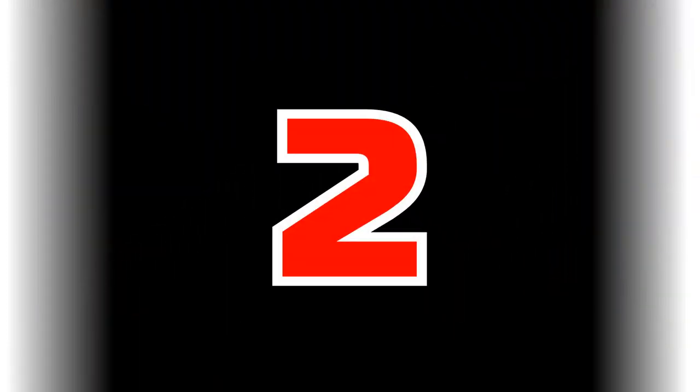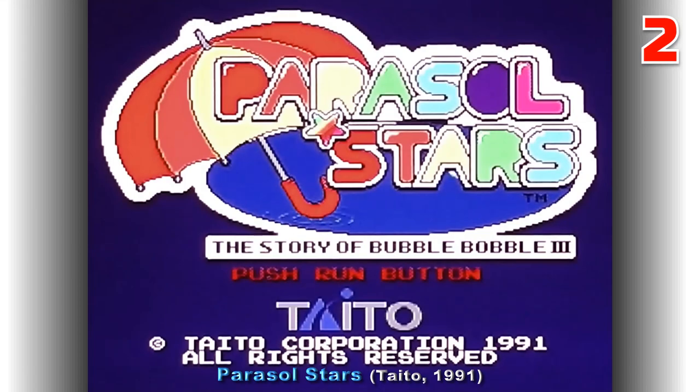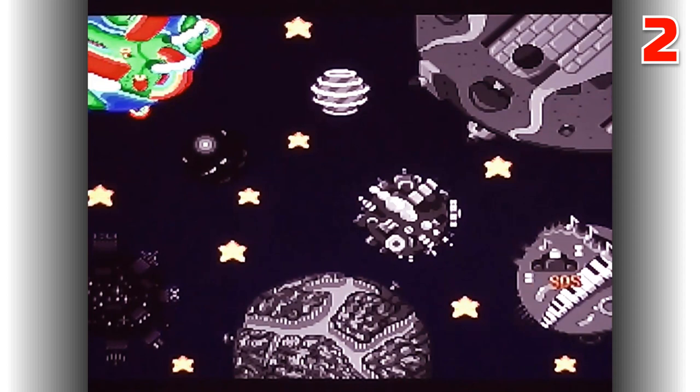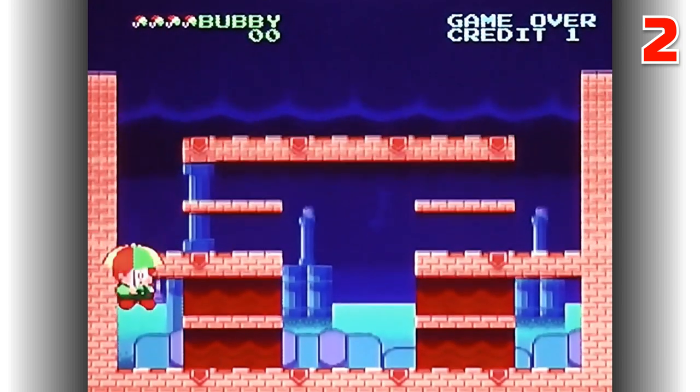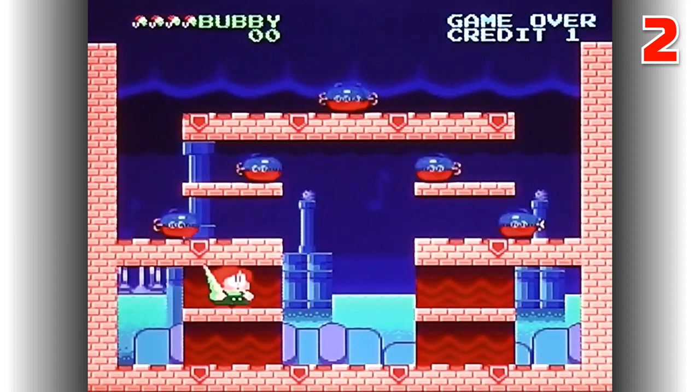At number two we have another platformer — it's Parasol Stars, released by Taito in 1991. The third part of the Bubble Bobble series, this is a cute platformer for one or two players which is primarily single screen but does feature some sideways scrolling levels too. The heroes from the earlier games have retained their human forms from Rainbow Islands and are known as Bubby and Bobby in this game. The game takes place on eight different worlds each with a distinct theme, each featuring seven rounds with the last one hosting a boss.